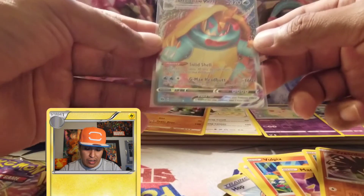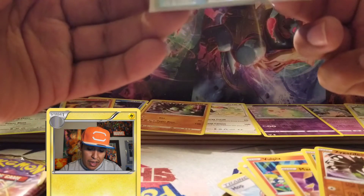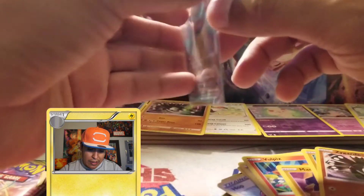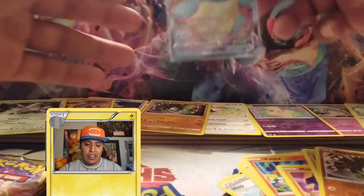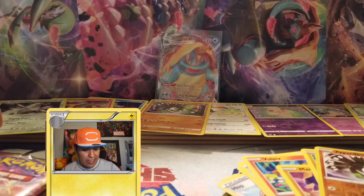That makes three hits from this elite trainer box. I don't think we'll get anything else but who knows. The Dreadnought VMAX centering is not bad — a little short on one side, but no whitening, and the centering on the back is much better. Finally got one big hit!